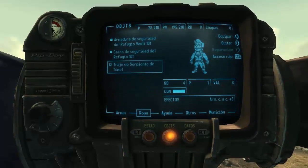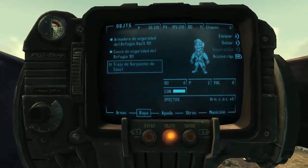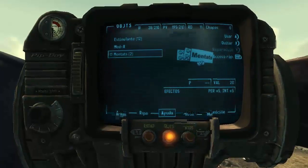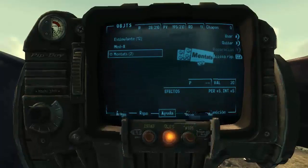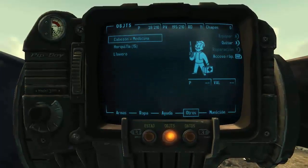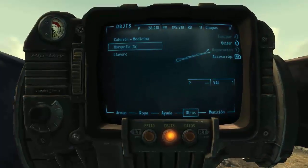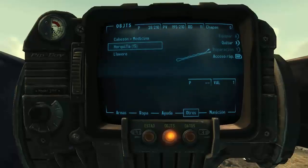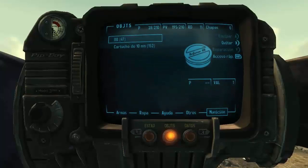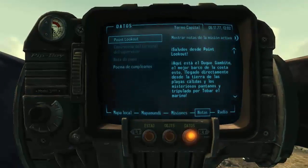En ropa: todo lo que podemos llevar como vestimenta — de momento llevamos la armadura de seguridad y el casco. En ayuda: los objetos de cura, ya sea estimulantes, Med-X, Mentats y otros. En otros tenemos los objetos que ni fu ni fa: cabezón, horquilla, llavero. Ahí irán automáticamente todas las llaves que consigas, que no tienen peso. Y munición: aquí tendrás todas las municiones del juego.